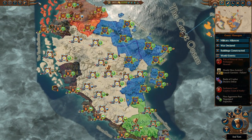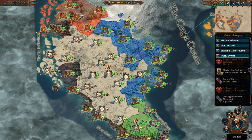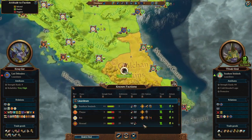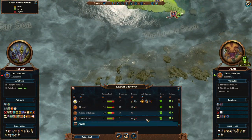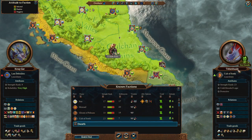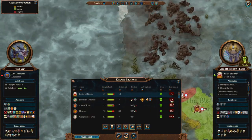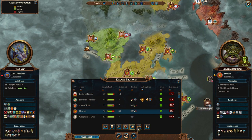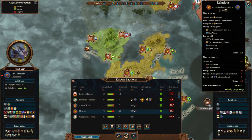Now we've been enlightened to that, I think if we just spend a few turns giving gifts we can get those military alliances. How far away are we? We don't have a military alliance with the Southern Sentinels or Hexiotl. And the Cult of Sotek here - so we go to military alliance: 7.6, 12.6, 16.9. We're going to have to start working on Mazda Mundi here because for some reason our relations tanked with them. They don't like the Cult of Sotek - okay, that's annoying.